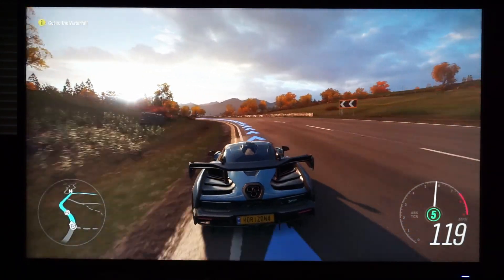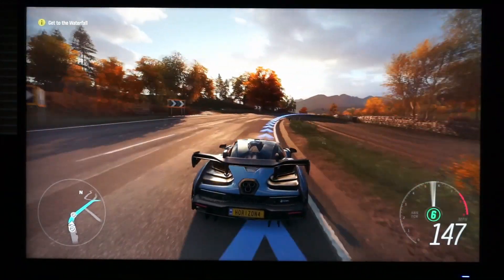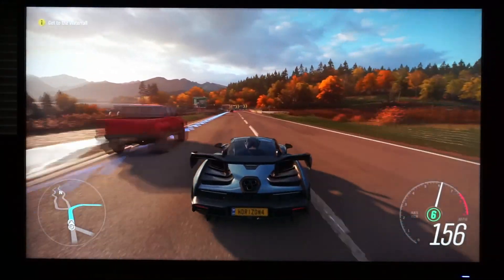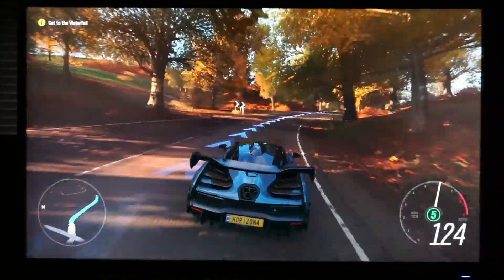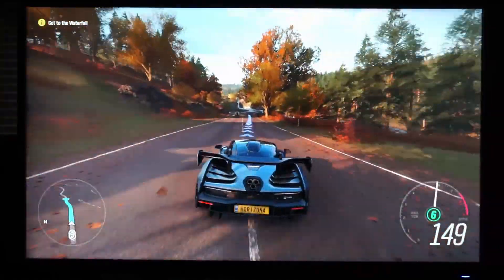Here are some games I've run at 4K on this card. Forza Horizon 4 runs at a silky smooth 60 frames per second at native 4K on the high preset with dynamic optimizations. There is not one single drop below 60 with this setting. Amazing looking game.